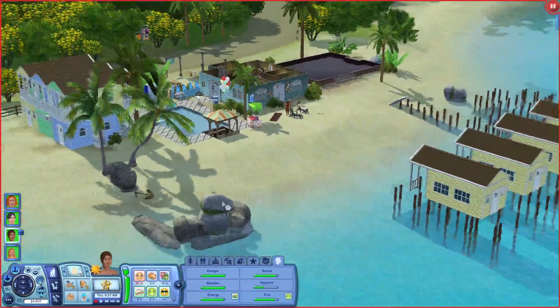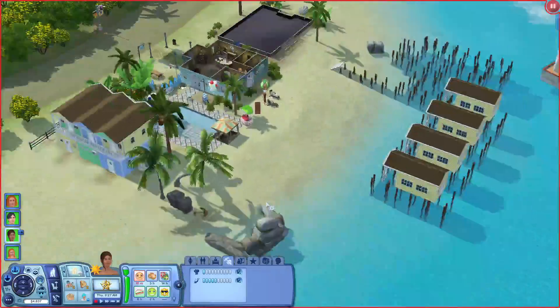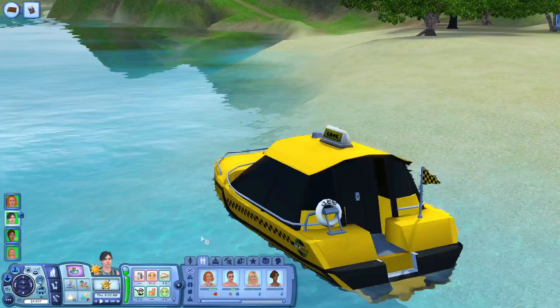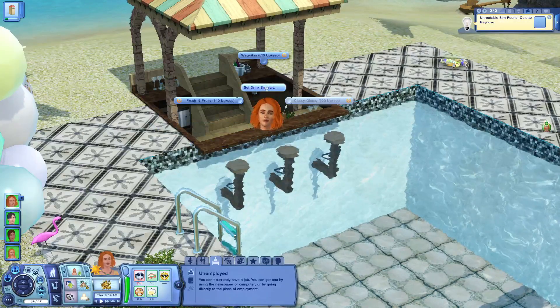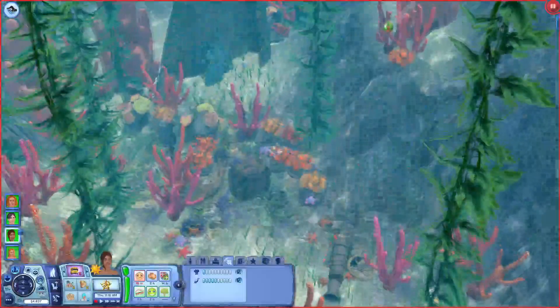I might let Calia go scuba diving. Her skill level is five. It's Leisure Day, so that's why she has the day off, and him too. We can even set drink specials — I'm going with the expensive option.